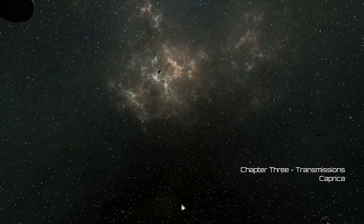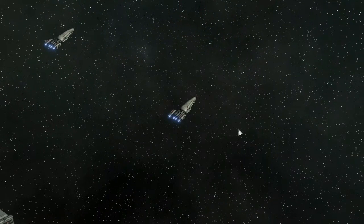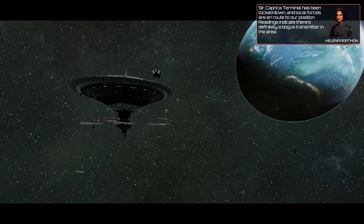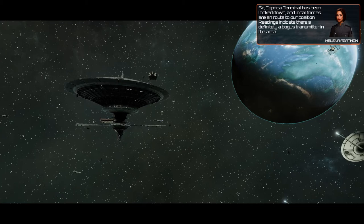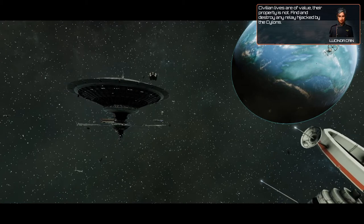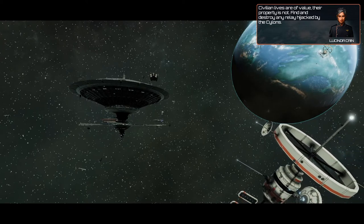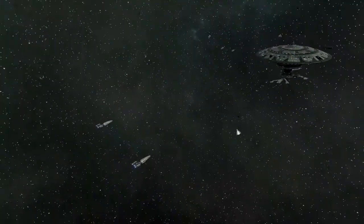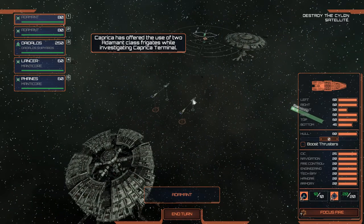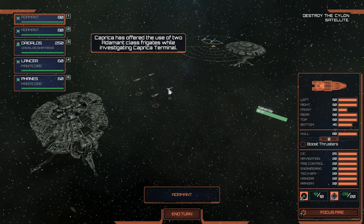We're placing our fleet group and jumping in — and here we are, Chapter 3: Transmissions from Caprica. Caprica terminal has been locked down and local forces are en route to our position. Readings indicate there's definitely a bogus transmitter in the area. Civilian lives are of value; their property is not. Find and destroy any relay hijacked by the Cylons. We're in system — let's get moving, we've got to take out some satellites.